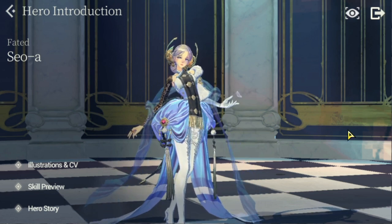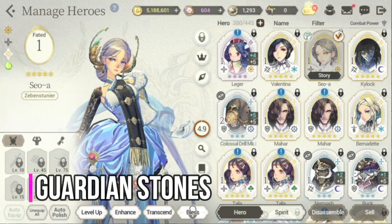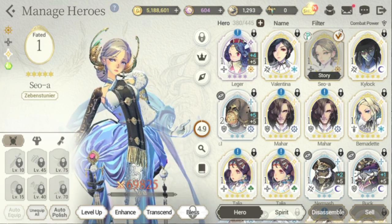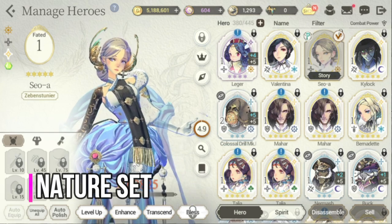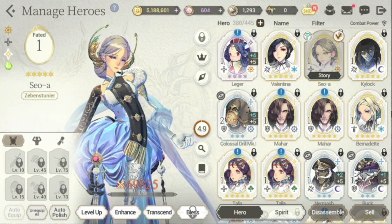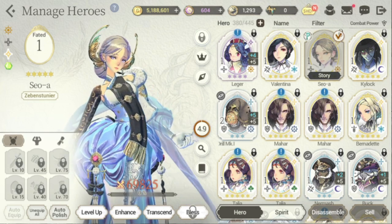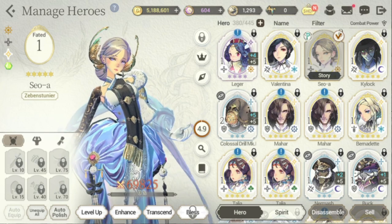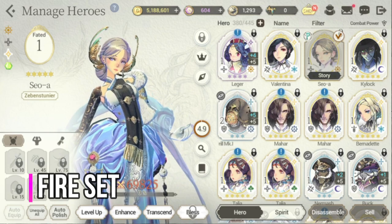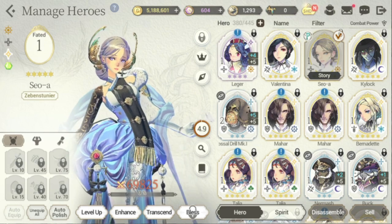For her recommended guardian stones, I would recommend two sets. First, the nature set effect — you can awaken her with it for a max of 2000 HP plus 12 dodge rate, which is not bad. The set I would primarily recommend is the fire set effect, which gives total damage reduction initially, and once you awaken her, she gains a maximum of plus 5000 HP.